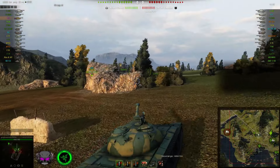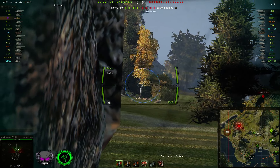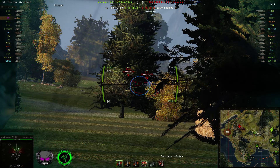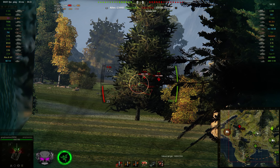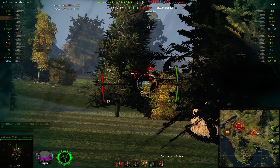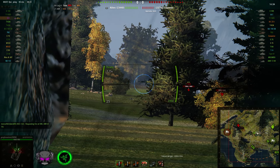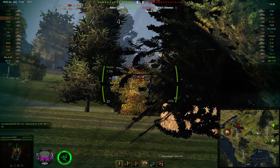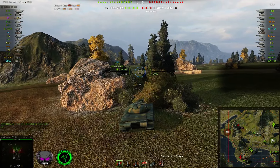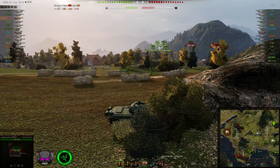Also the standard round is AP and not APCR. Now this has an advantage because you've got better normalization — basically you're better against angled armour. But on the downside, the shells fly noticeably slower, which is a disadvantage when you're sniping at long range. The accuracy is also kinda okay but not that great, so it doesn't really help. This tank is really not a long distance engagement tank.